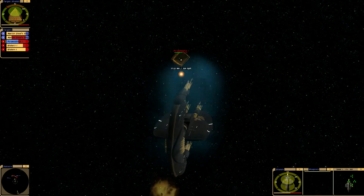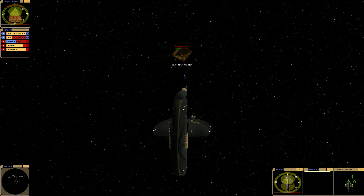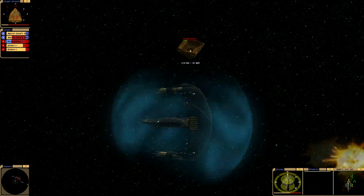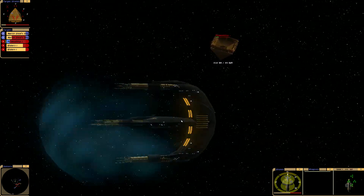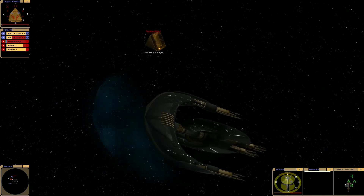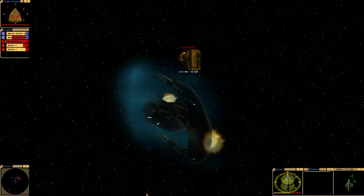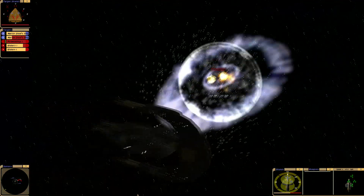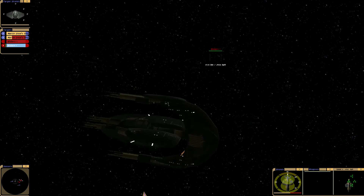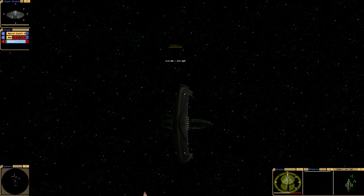Wow - shields are at 75%. Pretty powerful, this ship. But it's done caving in - there will be no more. Keep striking, and it's been roasted. Finally - pretty close save. If it wasn't for us just distracting it, I would say we've been a goner.